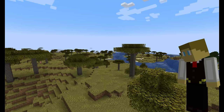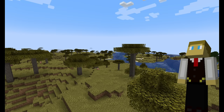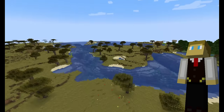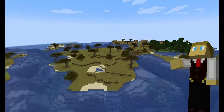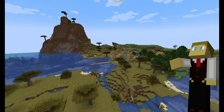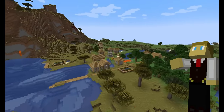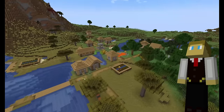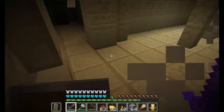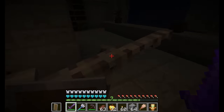Before we get into the new things, I'd like to talk about improving an existing structure first — the Ancient City. The Ancient City is probably the most dangerous place in the entire game. Taking this into consideration, its loot does feel a bit lackluster. Recovery compasses aren't very useful if you just remember where you died, and Swift Sneak is most useful in the Ancient City itself. Many people agree the loot could stand to be a little better.